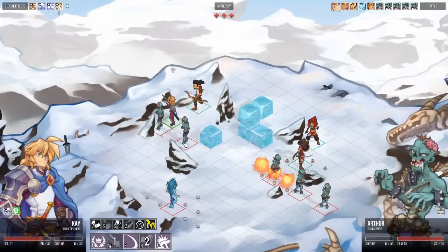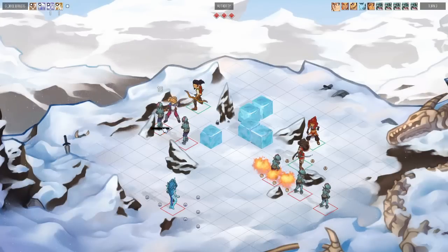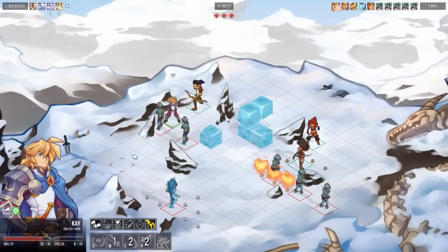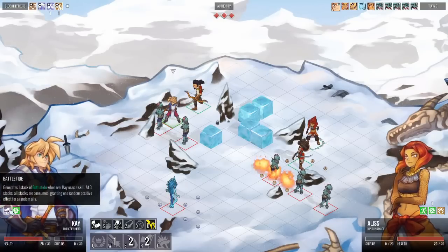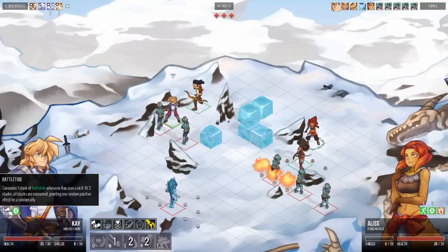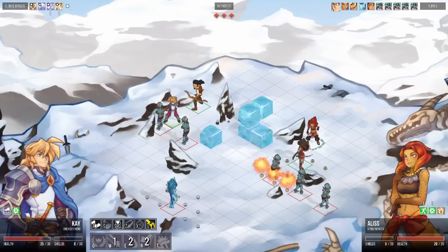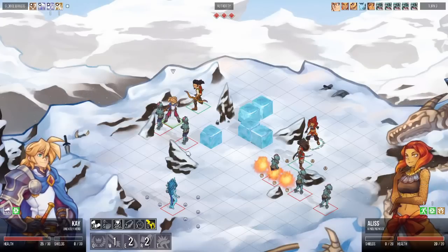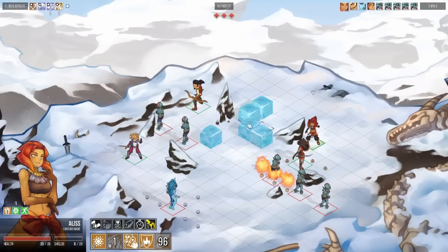Moving back to Kay, let's bring those zombies down. As you can see, Alice has received Fleet, and this is because Kay has a passive ability. Every character in the game has their own passive, and in Kay's case his passive generates one stack whenever he uses a skill. When he gets three of those stacks, he grants a random positive buff to a random friendly combatant. He used three skills during this battle and Alice has received Fleet.